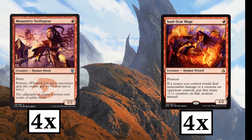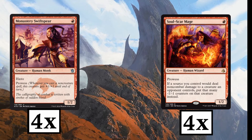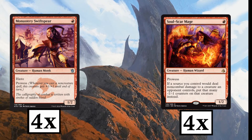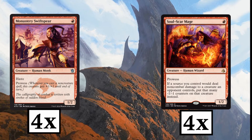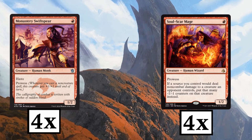Holy smokes, do you get how insane that is? Let's say you shock a 4/4 creature — sure, it didn't kill it, but it sure did weaken it. It also gets around indestructible, so if you manage to get 10 -1/-1 counters on Ulamog, goodbye Ulamog.